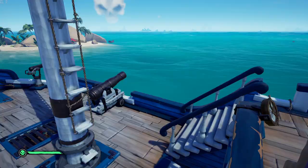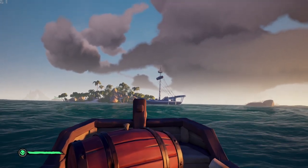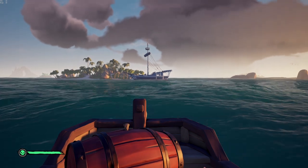Drop your anchor so your boat doesn't rotate or drift on you. This is a little important because it helps you line things up. Put the keg in the rowboat and row out away from the broad side of your boat.